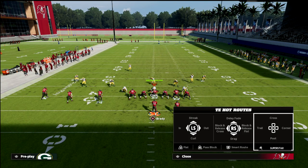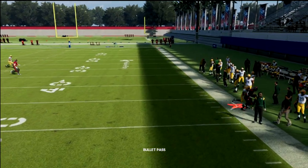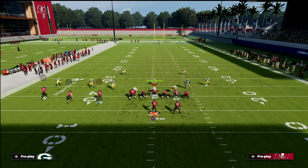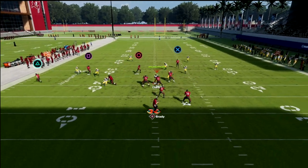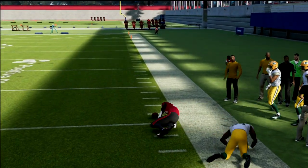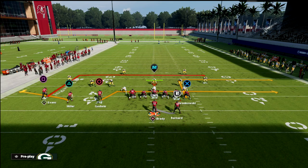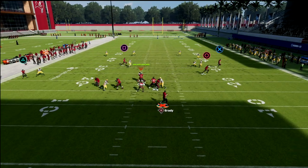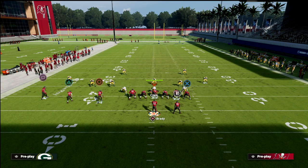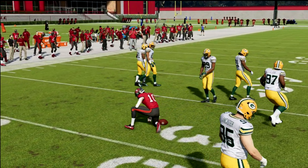For those of you wondering how to beat a lurk, run this concept but use the crosser instead of a drag — they then have to play zone drops regardless of coverage. When they start playing zone drops, you have the upper hand because you have other options. Run PA Counter Go as the second setup, and the dig right behind it will come open. You can also substitute a dig for the curl if you prefer.